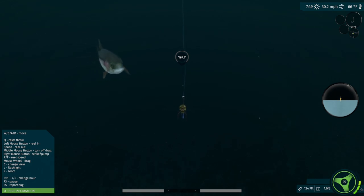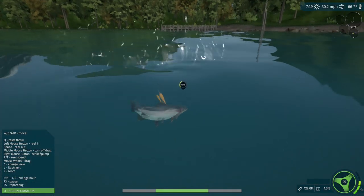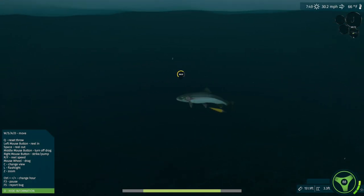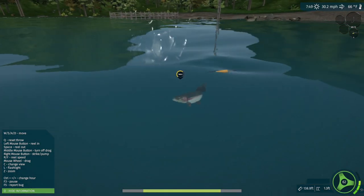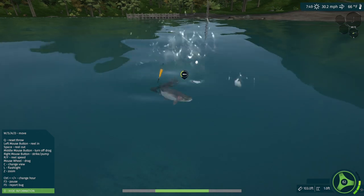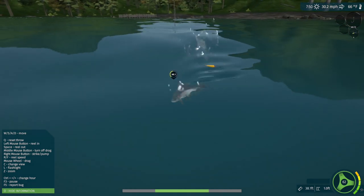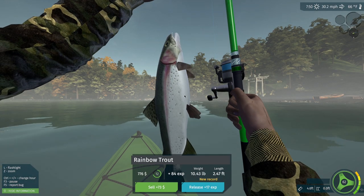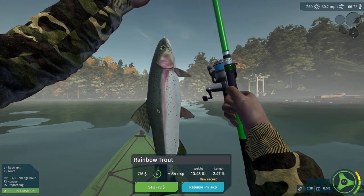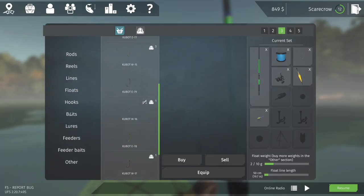Looks like we got a rainbow trout going for it — looks like a decent sized one too. There we go, got it on. I'll leave it on the fish cam this time just so we can see how the fight goes. Go ahead and tighten the drag. Yeah, it looks like it's already given up — we already tired the fish out. Let's just reel this guy in. This is only 10.4 pounds — I think the last one we caught was around 17 — but that's still a very good fish. We'll go ahead and sell that, and I think that should give us enough money to purchase the rod holder.